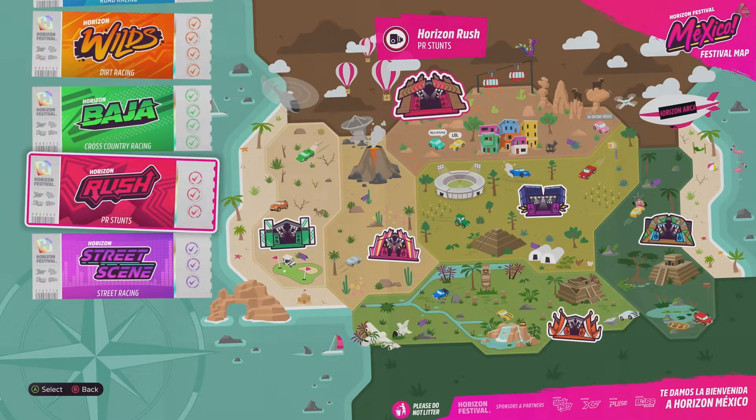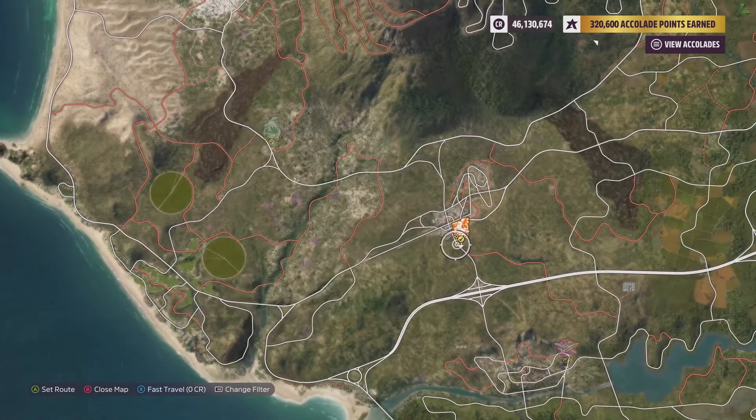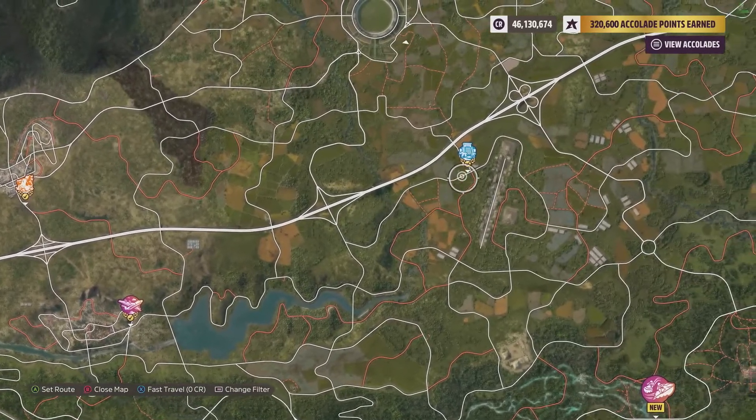What you need to do first is go to the Horizon Adventure — there you have to get everything unlocked, just the expeditions. When you've done that, you have to complete some expeditions; those are the races. If you complete those races, then you will see the house on the map all the way on the west coast.